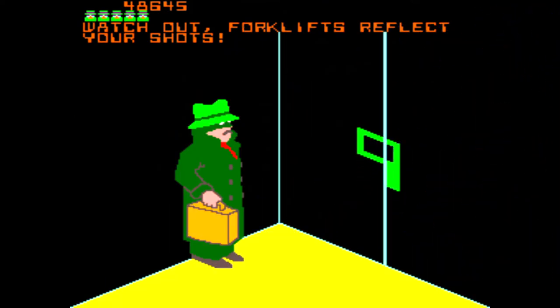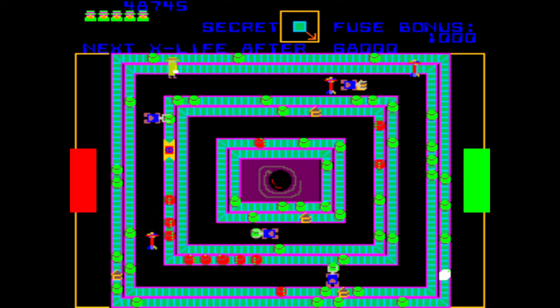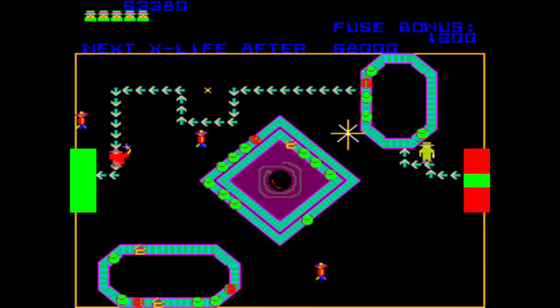Level 9 will add a new device you will have to contend with — a bomb arming device. Any time a green canister enters one of these devices, it will exit as an armed red explosive canister which now must be shot or avoided. Level 12 will be another minefield level, although with even more mines.